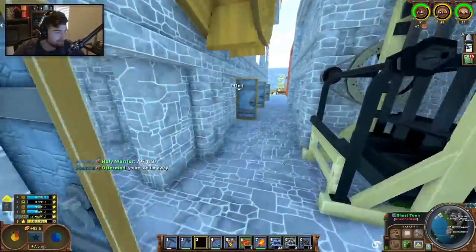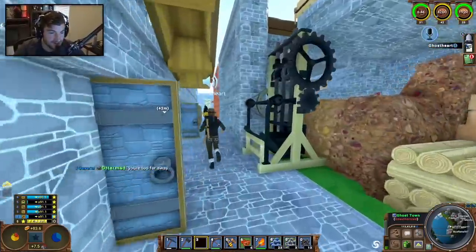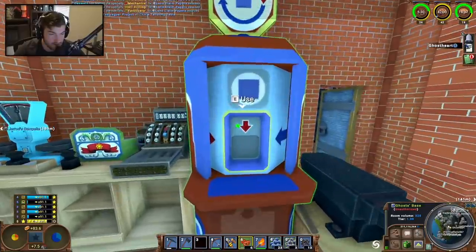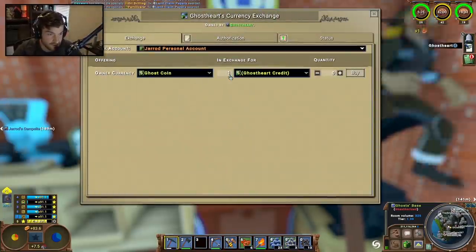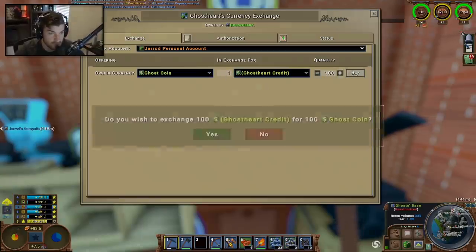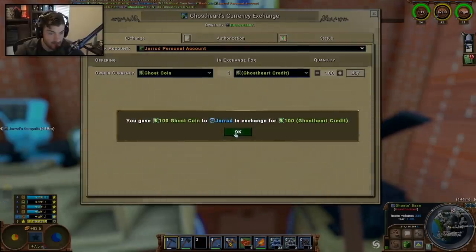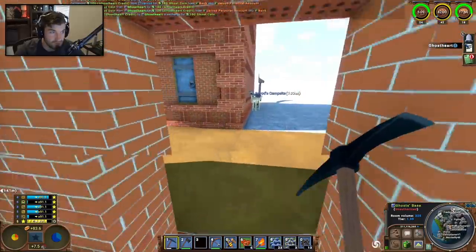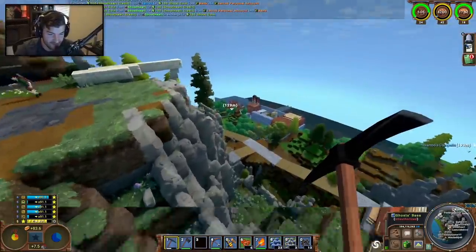The currency exchange is up on the hill. I just type in one hundred - a hundred Ghost credits - and exchange them for Ghost coins. Do you want to exchange one hundred Ghost credits for one hundred Ghost coins? Yes. Boom - I have one hundred Ghost coins now. It's like Bitcoin but worse.